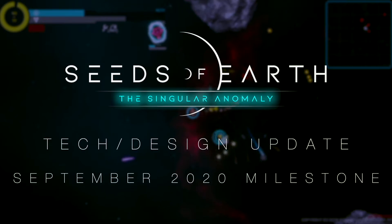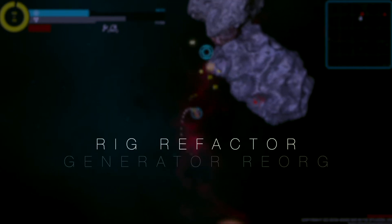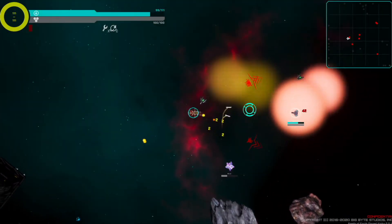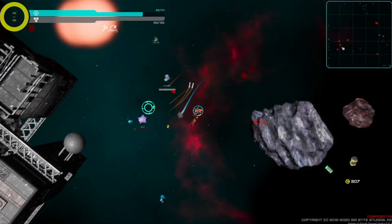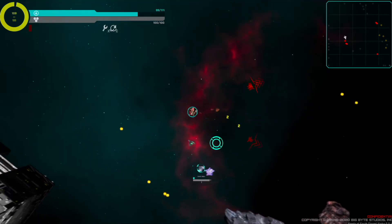Hello, anyone and everyone. Welcome to the September 2020 Tech Design Update for Seeds of Earth. A refactored rig system now allows for more flexible weapons and special abilities, expanding the scripting capabilities and preparing the foundation for more weapon types in the near future.